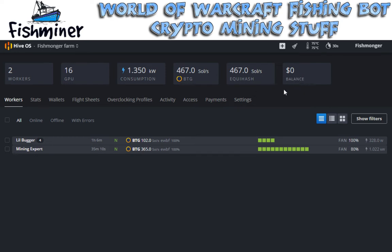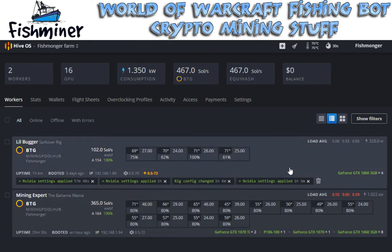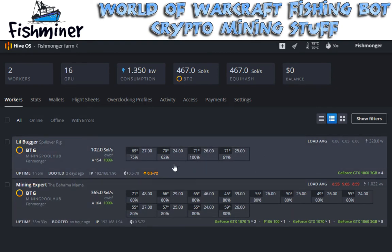I got a zero dollar balance - that's on Hive OS, which doesn't really mean anything. You can see the two rigs I got down here. The little bugger is basically a four card rig, so you can see about the four little green guys here. My four cards are all GTX 1060s - these are the three gigabyte versions. They're pulling anywhere from 26 to 27 solutions per second for Bitcoin Gold. The whole rig itself is about 104 solutions per second.